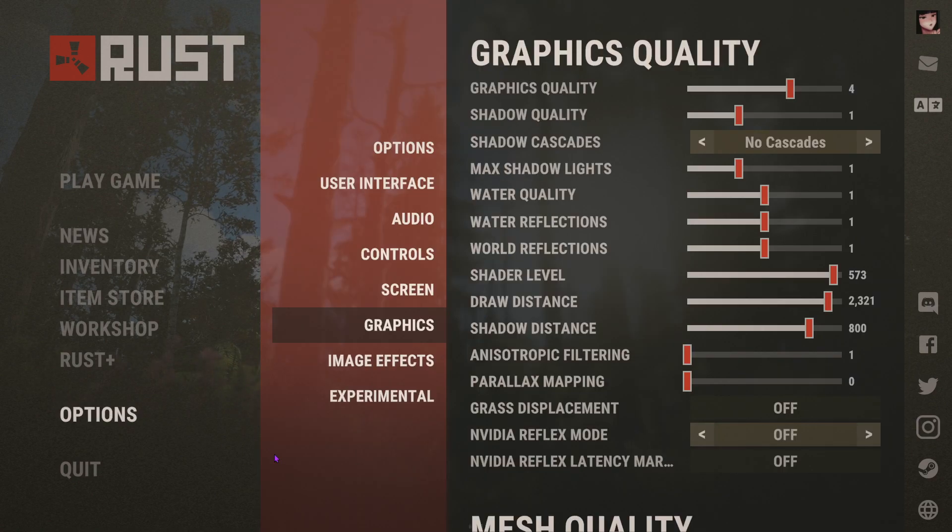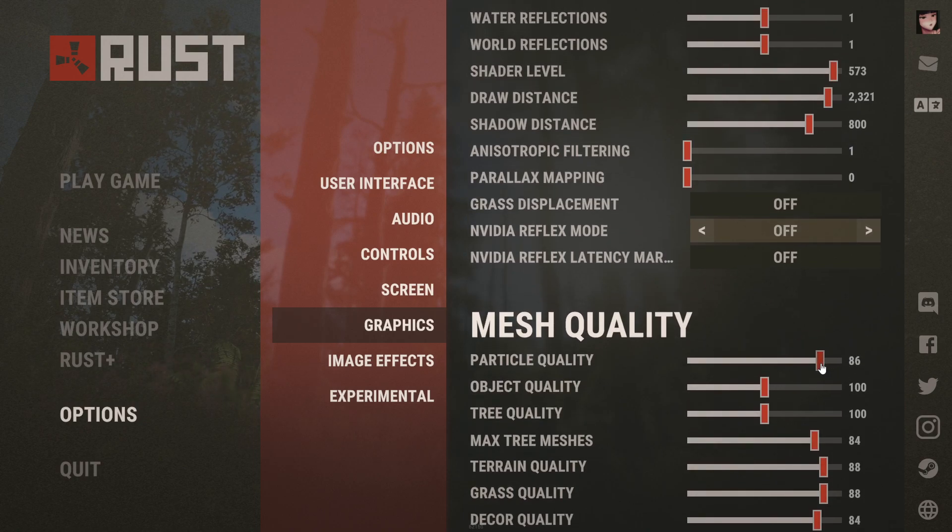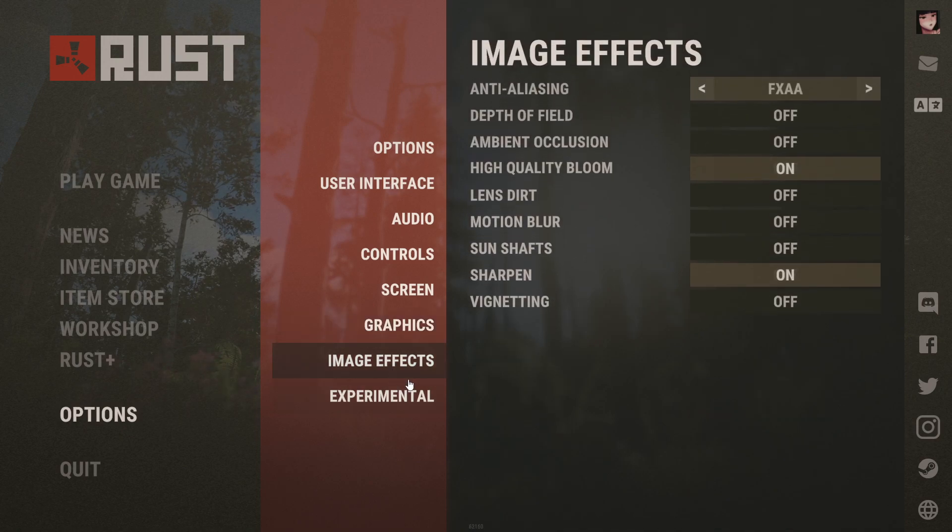Go ahead and go to Options, then in your Graphics settings. Depending on what card you have — I have an RX 570, it's only 4 gigabytes, but I still run 70 FPS which is my monitor's refresh rate. You want to lower that to 3. You want to turn almost everything down, just limit everything. Like if you had it at 88, put it to 85 or 80 — put most of your settings down.